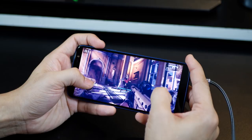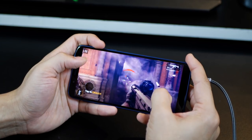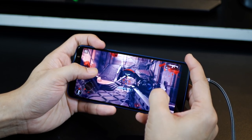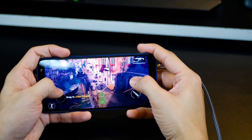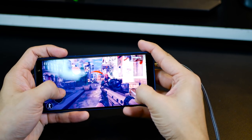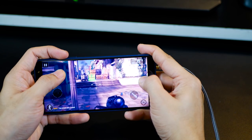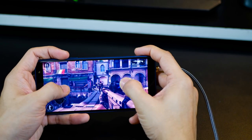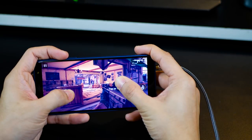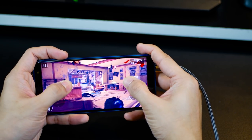Moving on to Modern Combat 5 — while playing, it's again very smooth with no lag, unlike Chameleon Run. Look at the smoke and the gun firing — very smooth. However, I notice the graphic quality is quite low. This game hasn't optimized itself as well for a 720p display, and I can definitely see some quality drop in detail. Modern Combat 5 is not adjusting too well, though the game plays really well with no frame lag or skipping of frames.